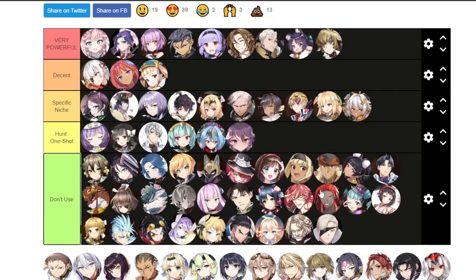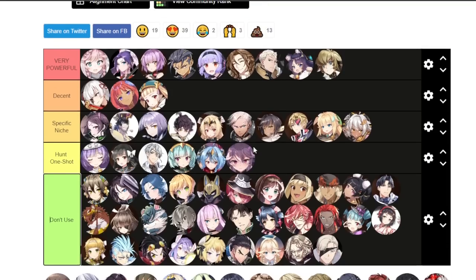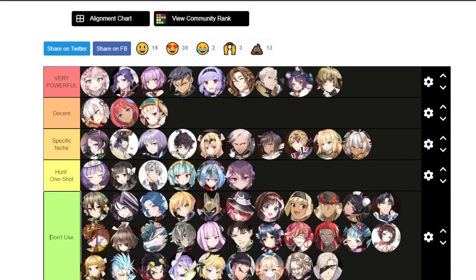For the Don't Use tier — basically don't use these units for PvE. They're used mostly in PvP or they're just bad and need buffs. Some units from the rest of the PvE tier list are also good in PvP — like Auxiliary Lots, Assassin Sid, Challenger Dominion, and Bloodblade Karen — but everyone in the Don't Use tier is exclusively PvP or just underperforming.